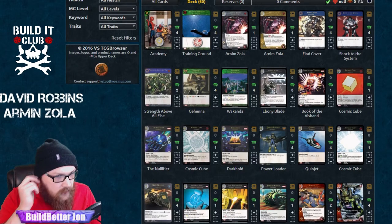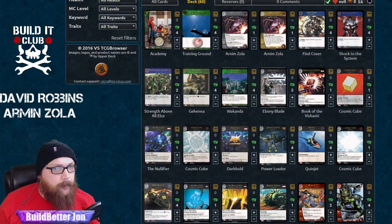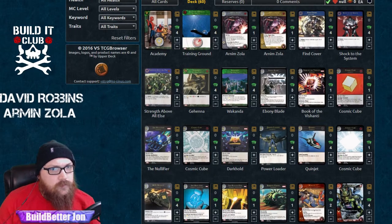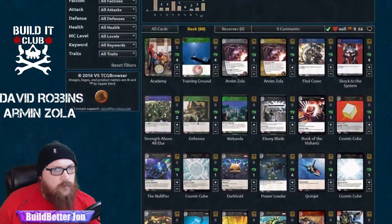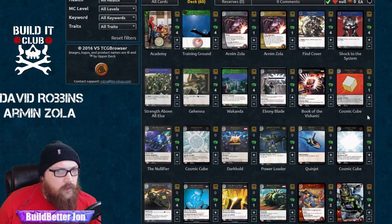All right, go ahead and walk us through your curve and tell us some of the thoughts behind it. When I put the deck together, my first concern was with the New Body — I wanted to avoid getting a bad result there with some low-cost equipment. That's why you don't see any of the alien or hydra weapons at the one cost. I do run the Ebony Blade, but it has so much utility it's worth the price of maybe getting that.